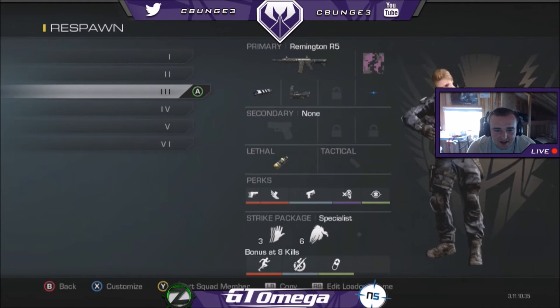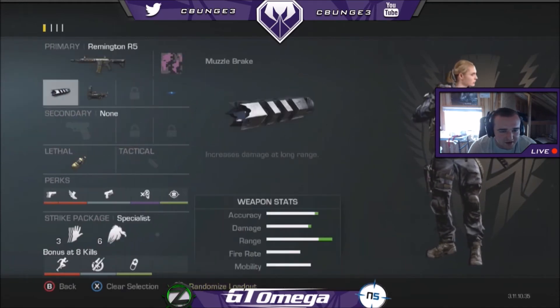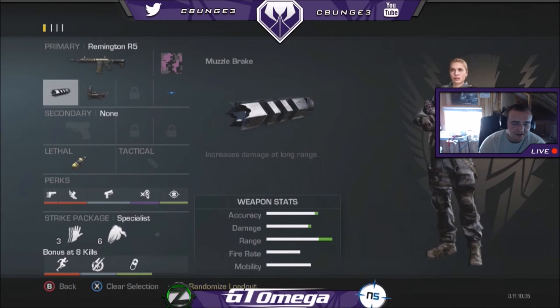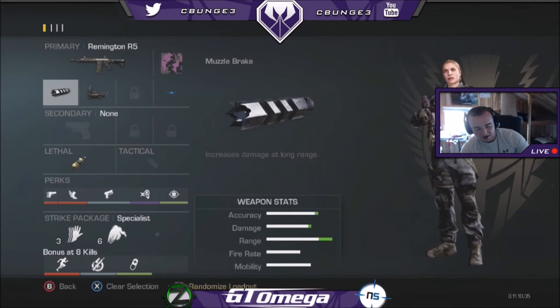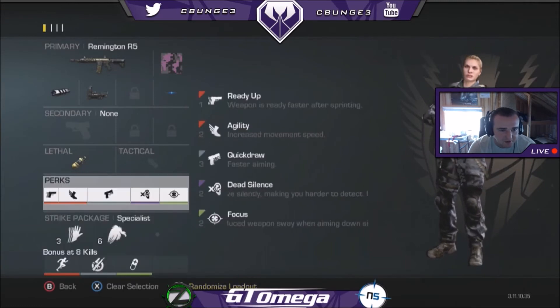My second Remington class is the same as my first, only with the muzzle brake on it now. So if I'm on Octane and feeling really good with my shot but I'm not hosting or something and I need that extra power, I'll pull out this one. Same thing with the semtex and the same exact perks pretty much.